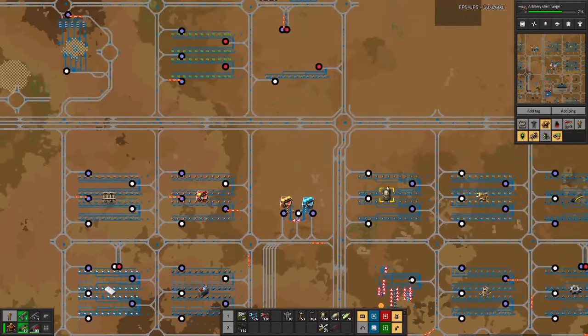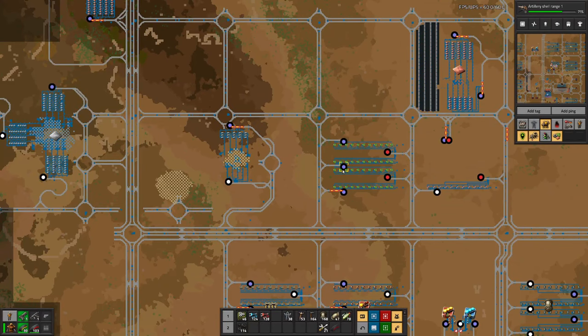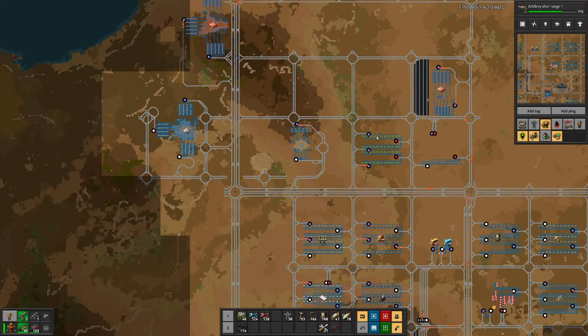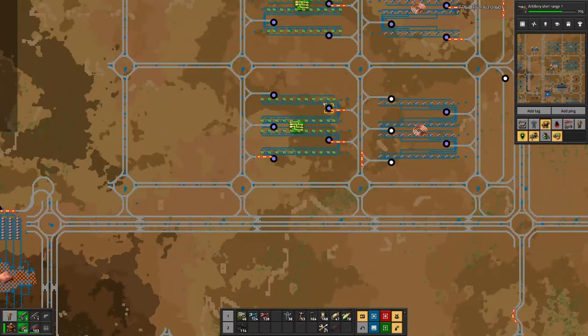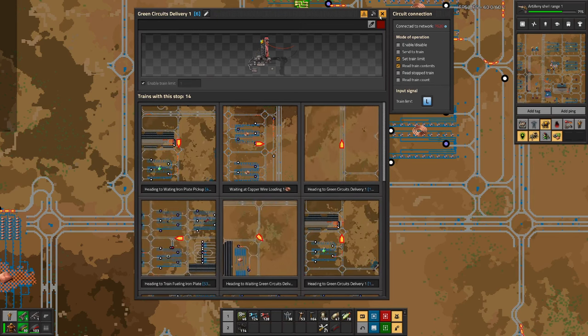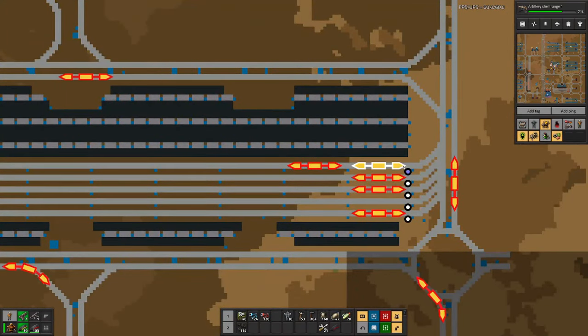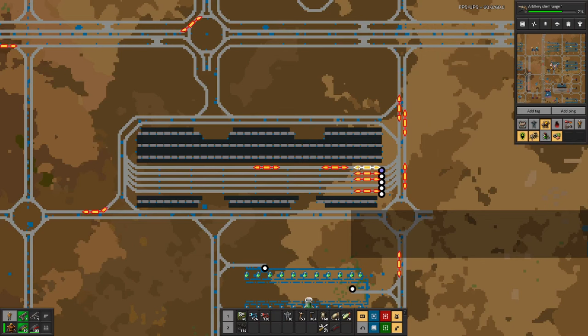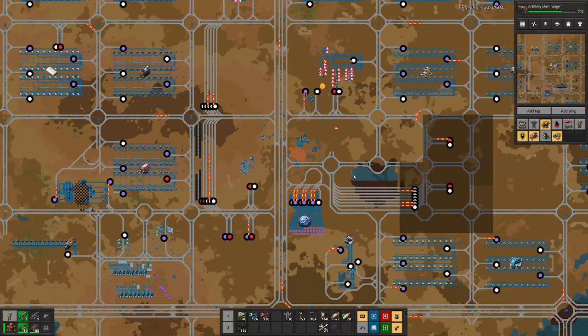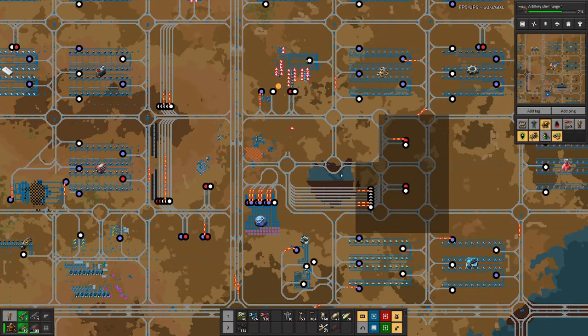And with that we should soon see that we have more trains delivering materials for our production. And the queue here has reduced to two trains - previously we had four trains. It might take a bit of time until this evens out, but I'm confident that we will manage. And apparently we are missing some waiters in here.